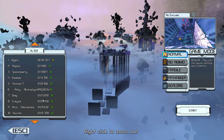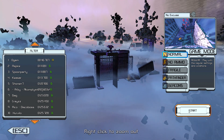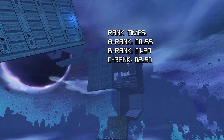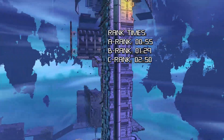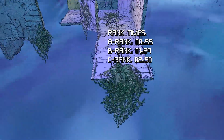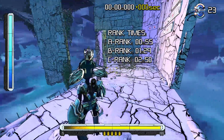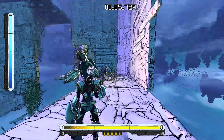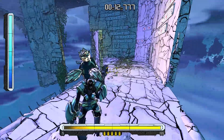Looking at the leaderboard, there's only one person with an A ranking — this doesn't bode well. Let's hop in. A ranking is 55 seconds, B ranking is 1 minute 29 seconds, C ranking is 2 minutes 50 seconds. I think I actually got a B ranking on this one previously. Here we are in our infinite glory with our three pigtails.